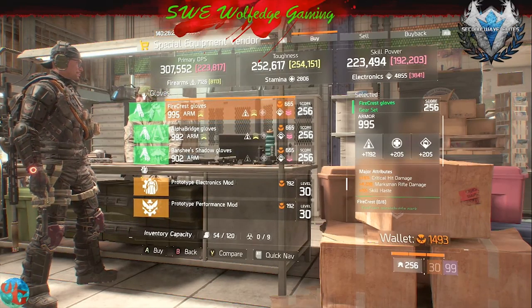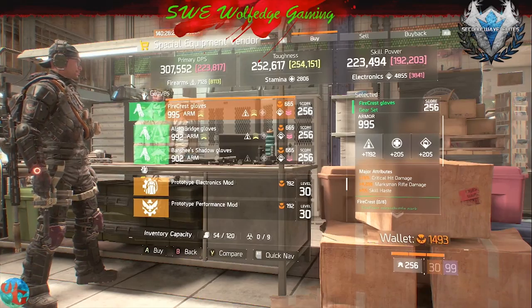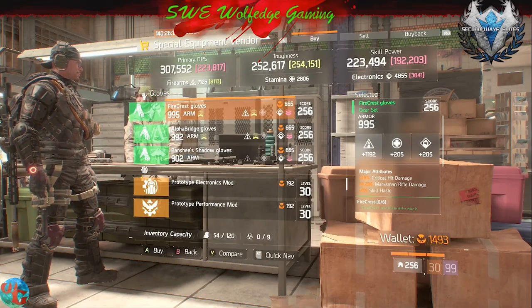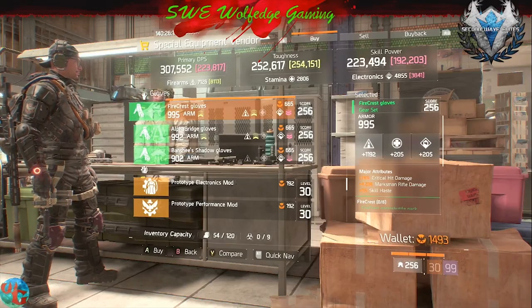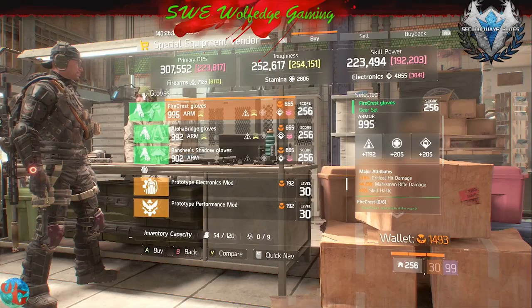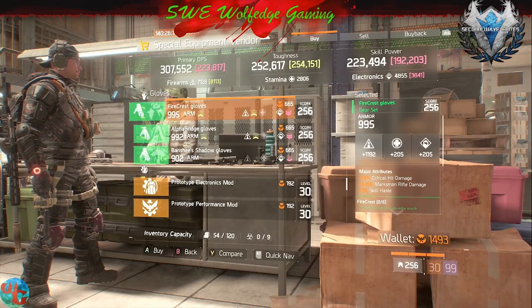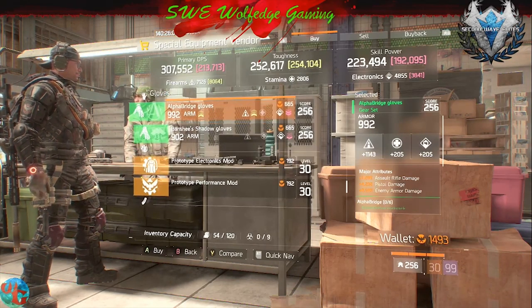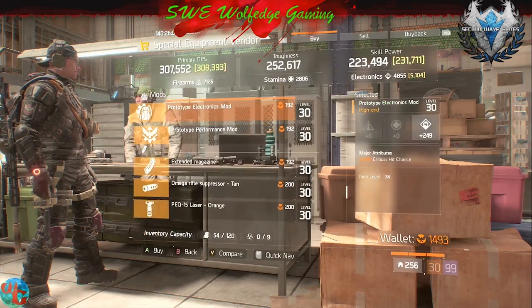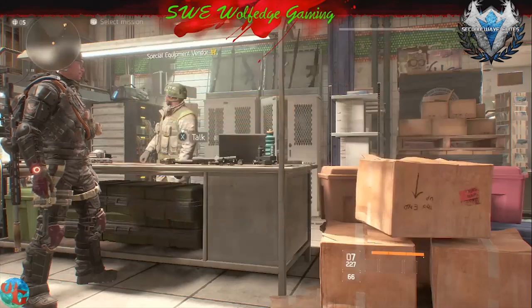Firecrest — these gloves are amazing. All you have to do is keep the marksman rifle, which works pretty well. Same with these Alpha Bridge pieces — they're not that bad either, but the mods aren't too great.